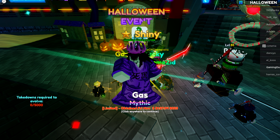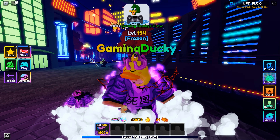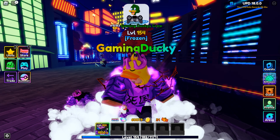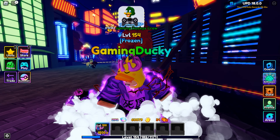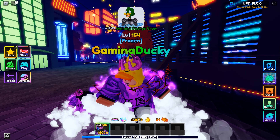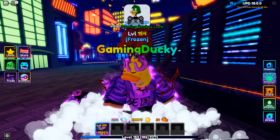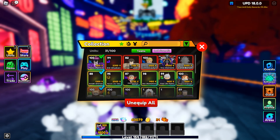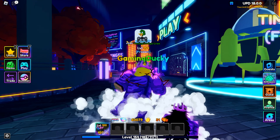That's right — after all this time, level 154, my first shiny unit is Gas Toxic. Unless you count the battle pass units, but that doesn't really count. My first shiny unit is Gas. He's not bad. I like his cosmetic — it looks really cool, and the unit is not too bad.